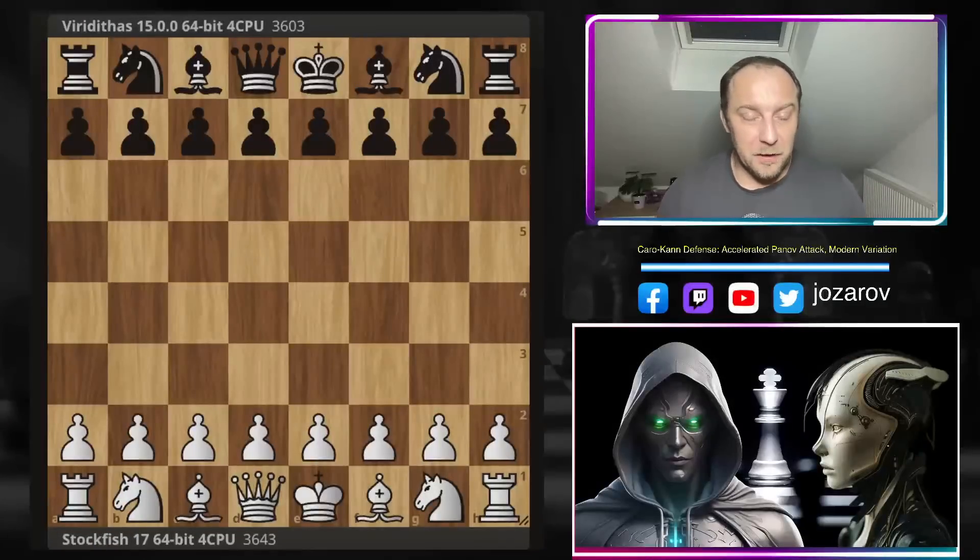Hello chess friends and welcome to Azar's chess channel and another brilliant and spectacular game played by the most powerful chess engine in the world, Stockfish 17. Today we see the fish battling against another top engine, Viriditas, in an amazing accelerated Panov attack against the Caro-Kann defense. Stockfish will apply the Capablanca attacking formation, lining up the queen and bishop trying to deliver checkmate while deflecting the king-side defenders. It's a really thematic and instructive attack.